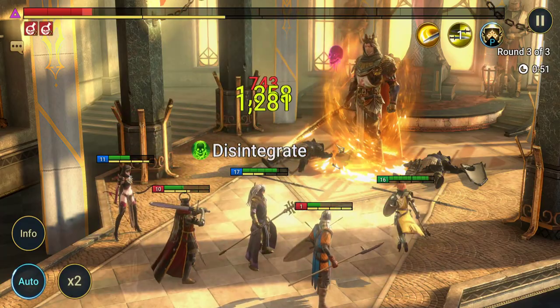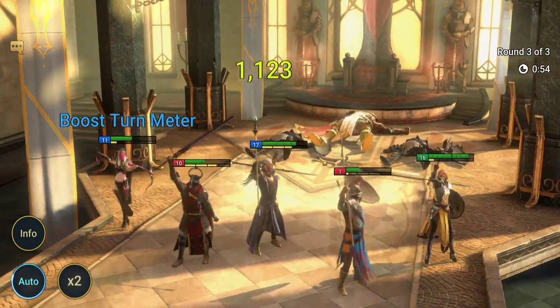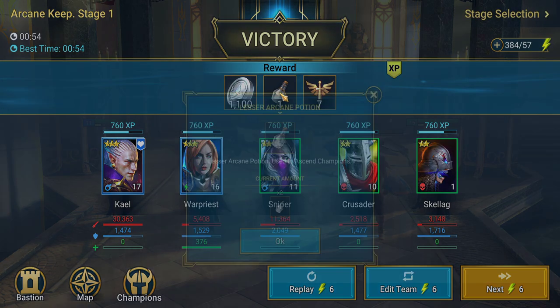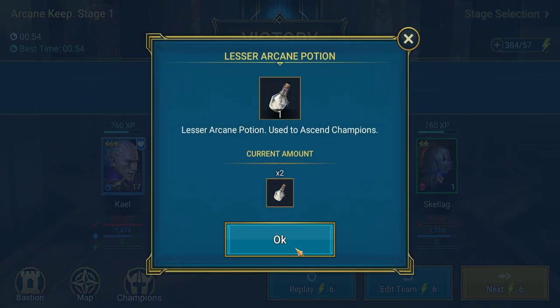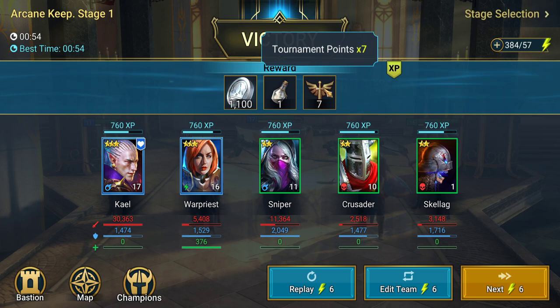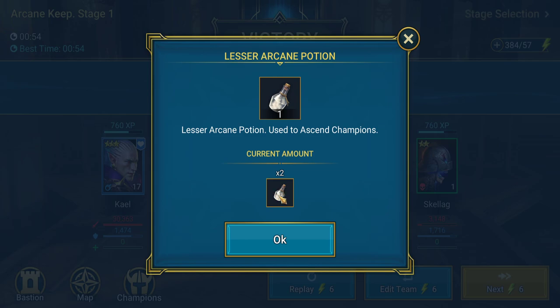The aim is to get to the highest level you can, assemble a team which can do it most efficiently, and keep farming that dungeon to gain resources. We got some silver, our potion, and our tournament points — you can just click on that to see your current amount.